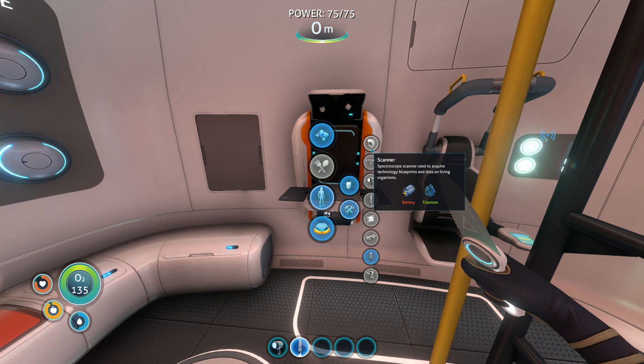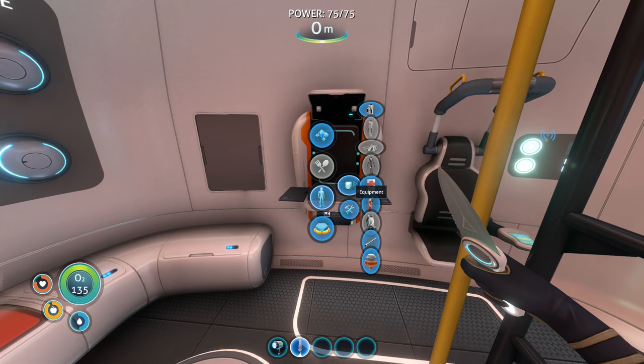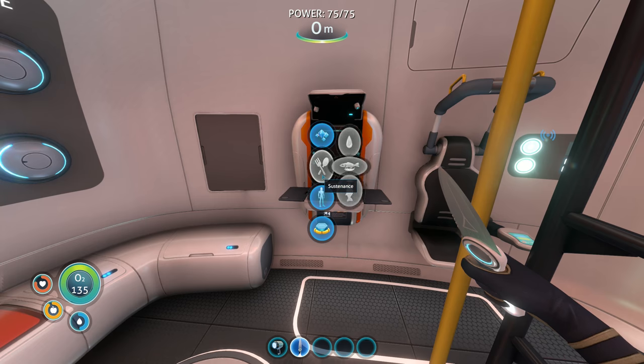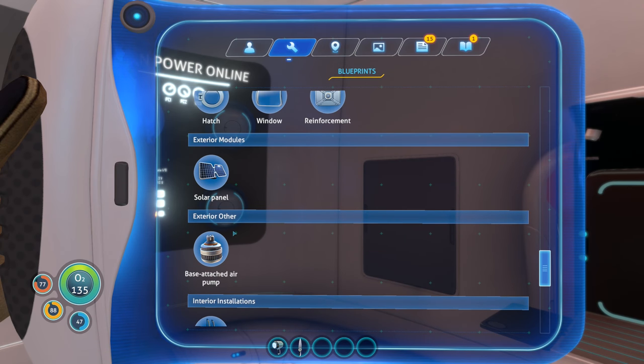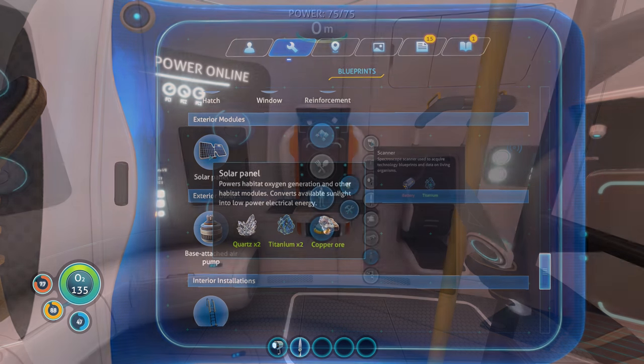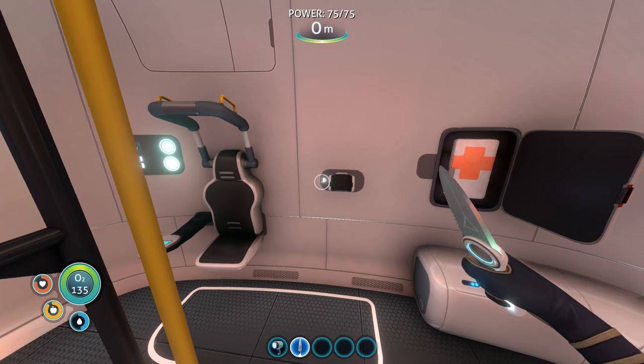Survival knife. Repair tool scanner. Spectroscope scanner - used to acquire technology blueprints and data on living organisms. Maybe I could use a scanner to go scan those other guys' sea glide and figure out how to make it. How do I make the solar panel? I might be missing something here. Don't think I could make the solar panel at the Fabricator.